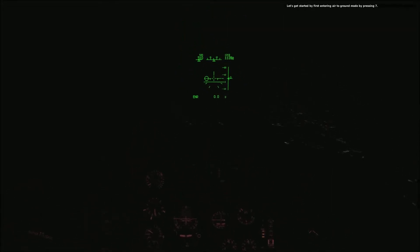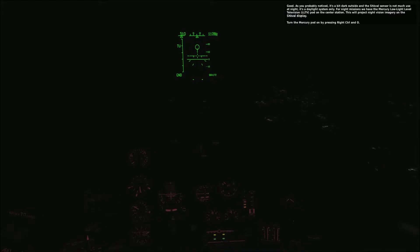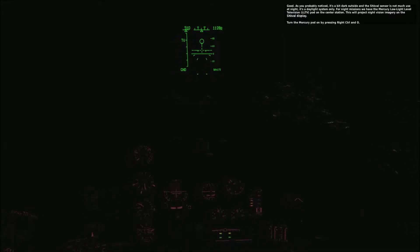Let's get started by first entering air-to-ground mode by pressing 7. Now, let's turn on the Schval sensor by pressing O. As you probably noticed, it's a bit dark outside, and the Schval sensor is not much use at night — it's a daylight system only. For night missions, we have the Mercury low-light level television pod on the center station. This will project night vision imagery on the Schval display.